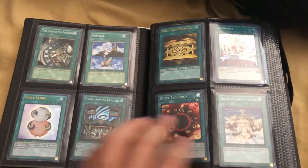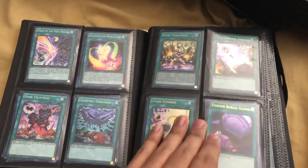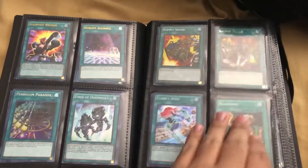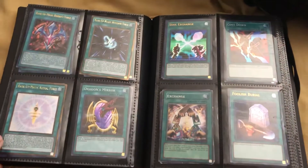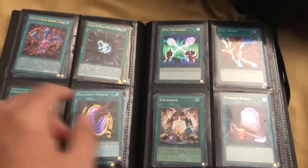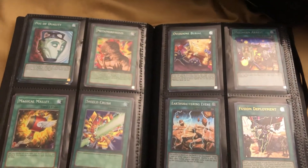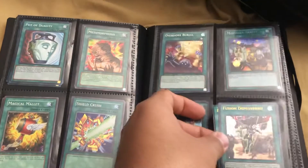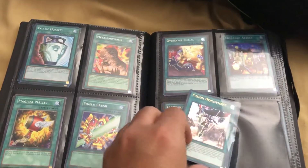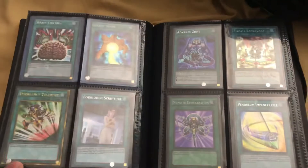For the most part what you guys see right now — there are multiple cards in each of these, like there's three Mystic Mines and so forth. If you're interested in a card just let me know. There are some like Dragon's Mirror — I have a rare as well as a super — so definitely know that. There's also two Metamorphosis, and I believe there's three Fusion Deployment. These right here are going to be the single ones, so there's only one of each card.